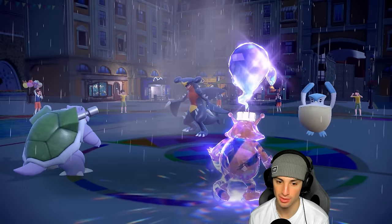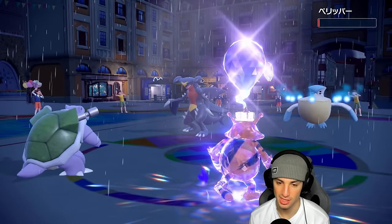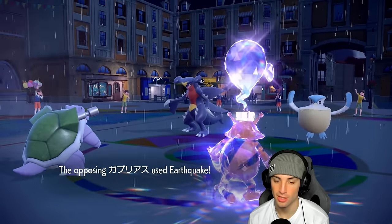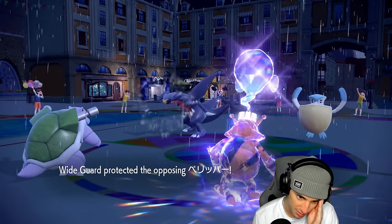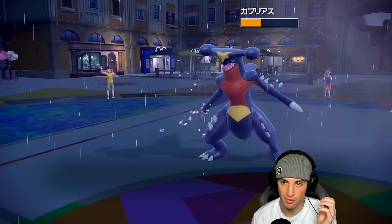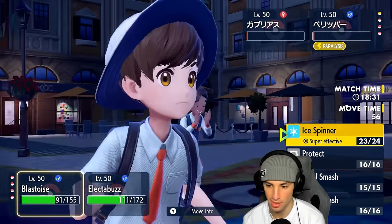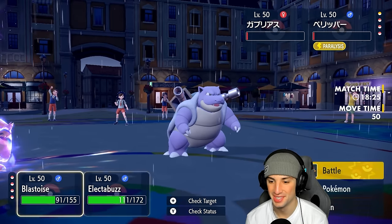They thought I was going for Surf, but Thunderbolt rips up damage and brings Pelipper down to its Focus Sash — that's massive. Blastoise uses Ice Spinner. We get a paralysis on Pelipper, which is huge. Wide Guard blocks their EQ, Electabuzz soaks pretty well with the Tera. Ice Spinner comes through four times super effective — and it picks up the KO on Garchomp!